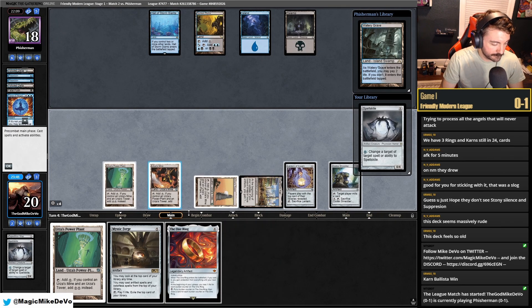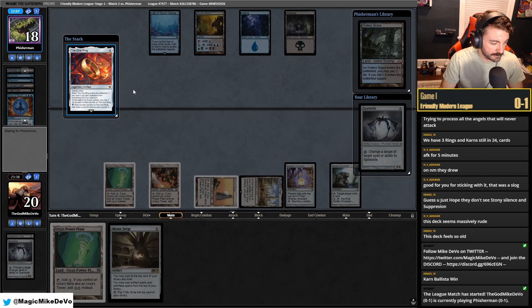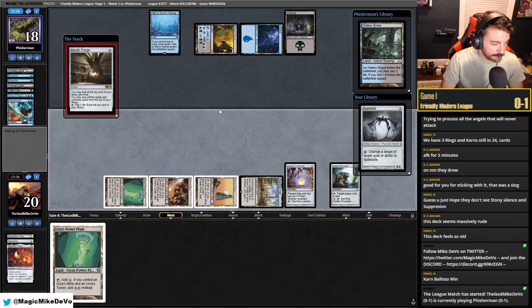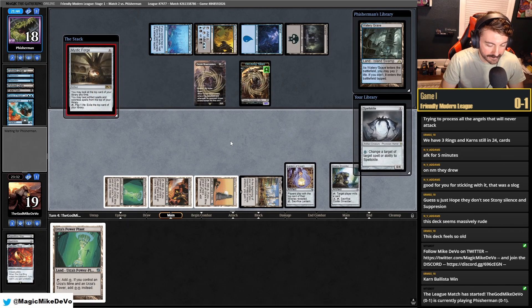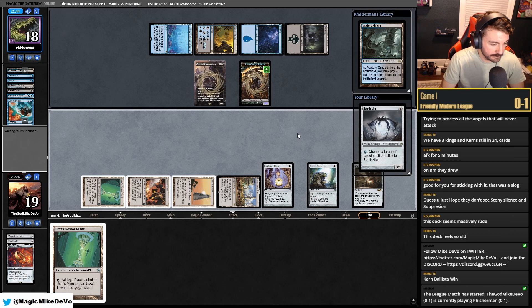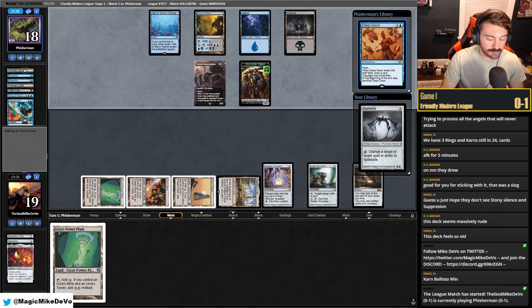We're going to bait with the One Ring. I'd rather have Mystic Forge, especially if we draw Academy. Counterspell, yep — and they can't Drown this. They could Force it. Bowmasters — okay, we're fine with that. It's weird they let the Ring go and didn't Bowmasters in response to that. So I guess we'll just let them draw all this stuff. Don't really care. Watery Grave — Dressdown does nothing, just a cycler.